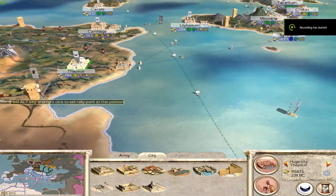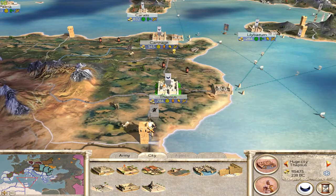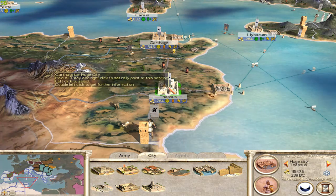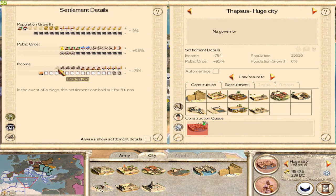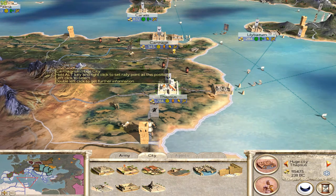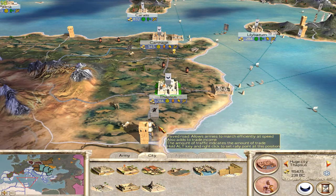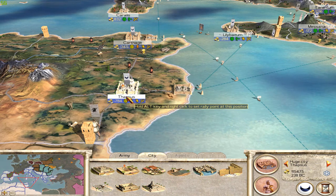I also wanted to talk about rebels and the effect that they have on trade. You can see there's a rebel army here, and he's actually standing on the road. What he does is he slows down or entirely prevents trade going on on that road. I would be making a certain amount from trade here, but he's actually losing me 200 denarii a turn — you can see that's faded, meaning what he's preventing. So he's costing me money, and if I dealt with him I would potentially stop losing that money. Rebels blocking your roads is another reason why ports are so strong.